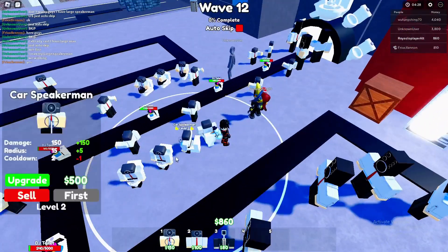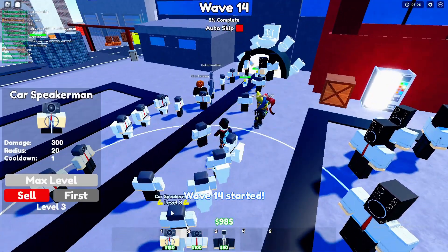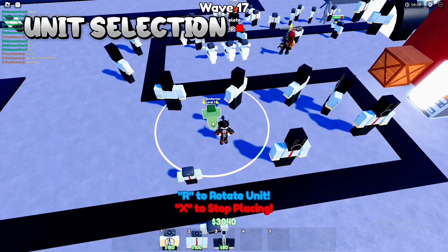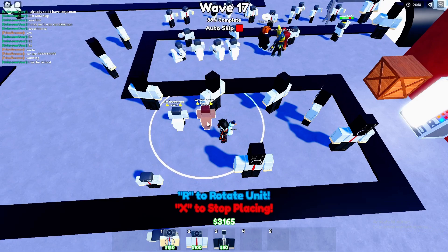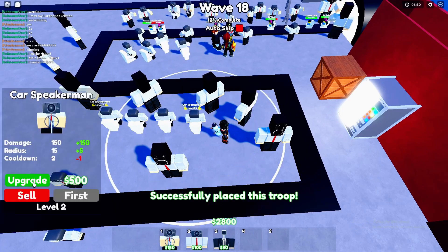Don't skimp on upgrades. As the waves get tougher, your towers must keep up. Prioritize upgrading your most crucial towers to boost their damage and range. Toilet Tower Defense offers a variety of units to choose from. Pick the ones that are most effective against the specific enemies you're facing in each wave. Experiment with combinations to discover what works best for your squad's playstyle.